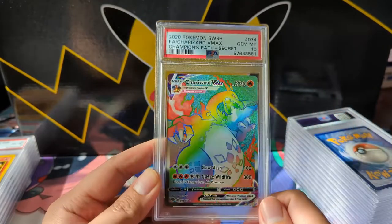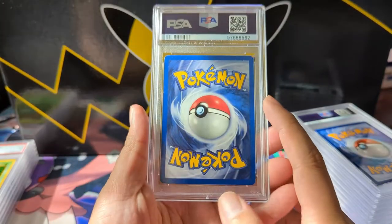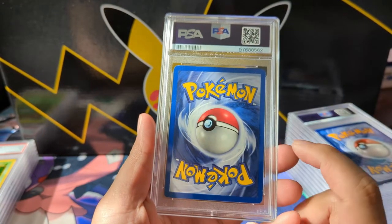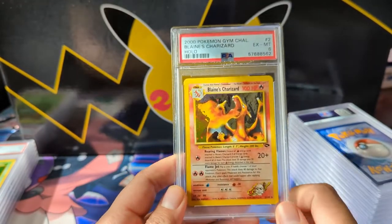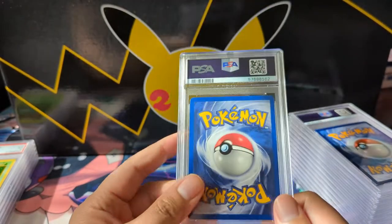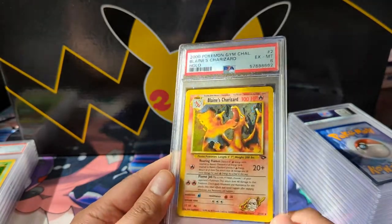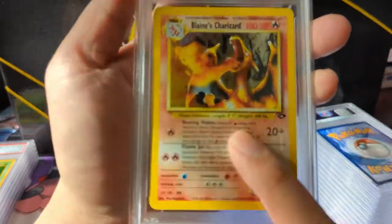So for Champions Path we got all the important cards, I suppose, and I'm not too eager to complete that set. Now moving into some vintage cards. There's some whitening in the corner so definitely not a mint card by any means. It's Blaine's Charizard — PSA 6. Pretty disappointed; I was optimistically hoping for a 7, but anything 8 or above was way out of reach.